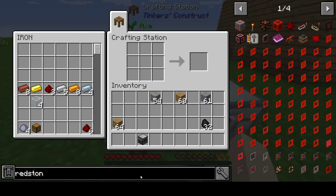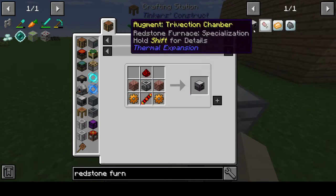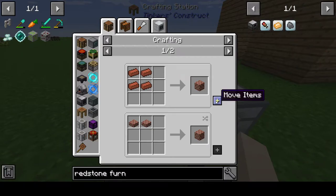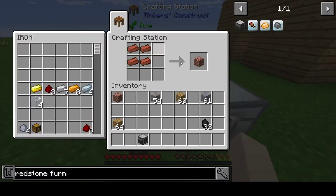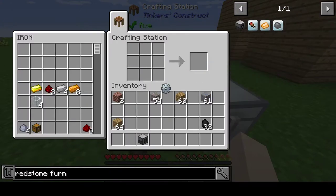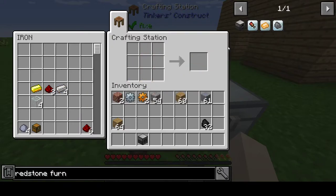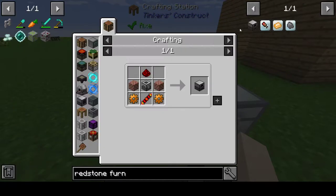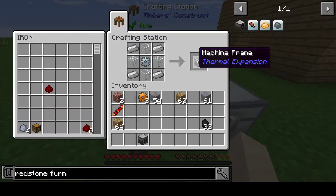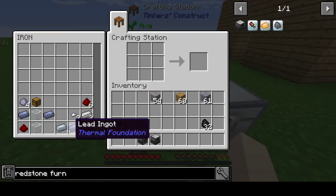Next you need a redstone furnace, and this will all be powered by RF which is the easiest form of power to get. Make bricks from four clay bricks, combine two sets together. Use the machine frame again with a tin gear, two more copper gears, and another redstone coil made the same way - one redstone and a piece of gold. Put it all together in the machine frame and you've got your redstone furnace.